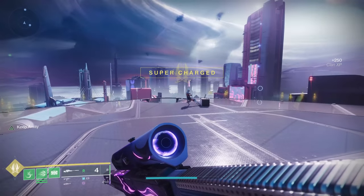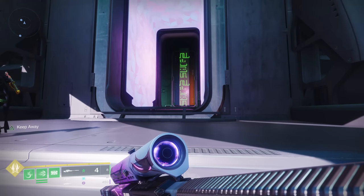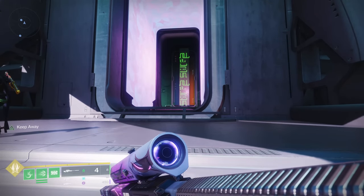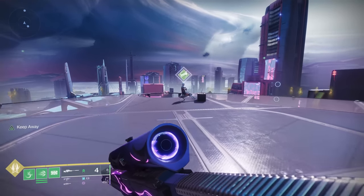The first thing you need to do is beat the campaign. Once you beat the campaign, you need to head back to Nimbus and the Holoprojector. You're going to talk to Osiris and do some other stuff in there — without spoiling the story depending on where you're at. You'll interact with some things in there, then come back outside and talk with Nimbus.